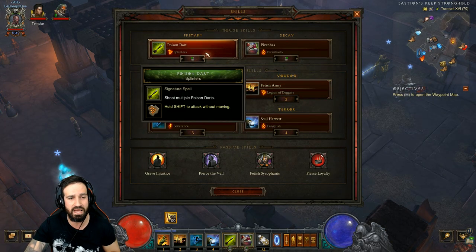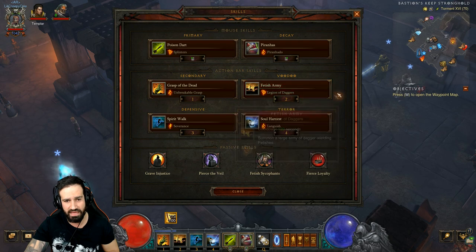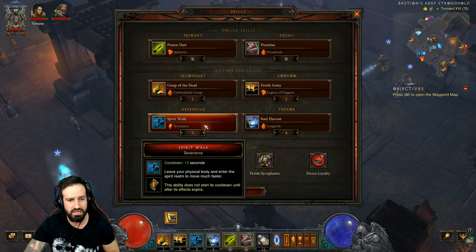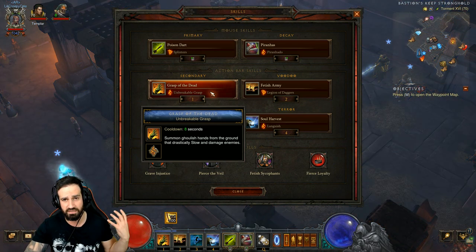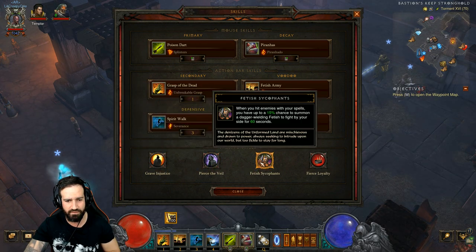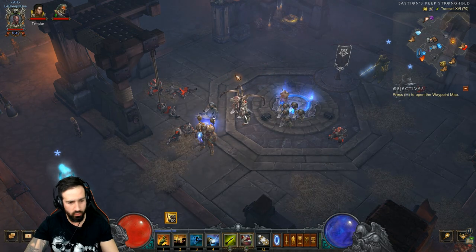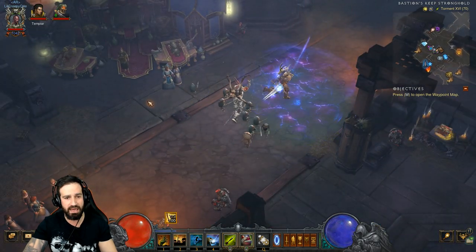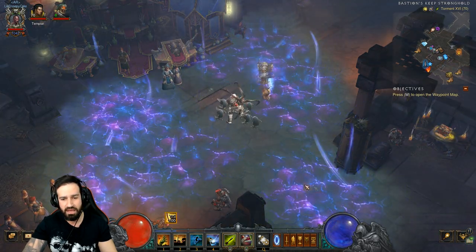The skills we're using: Poison Dart with Splinters, Piranhas with Piranhado, Grasp of the Dead with Unbreakable Grasp, Fetish Army with Legend of Daggers, Spirit Walk with Severance, and Soul Harvest with Languish. Grasp of the Dead is obviously critical for the primary objectives. With Wilkins Reach we can just spam it until we complete that first objective.